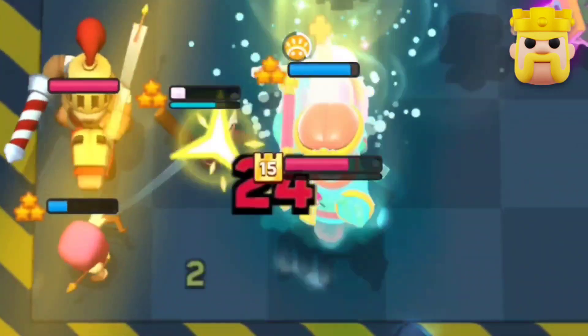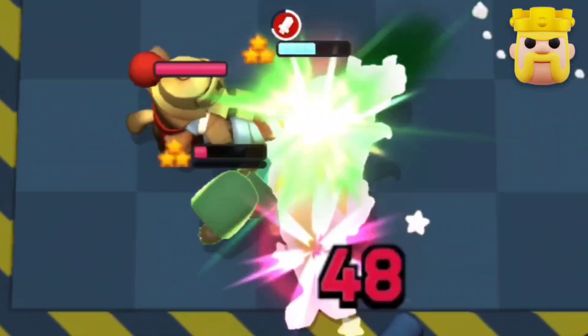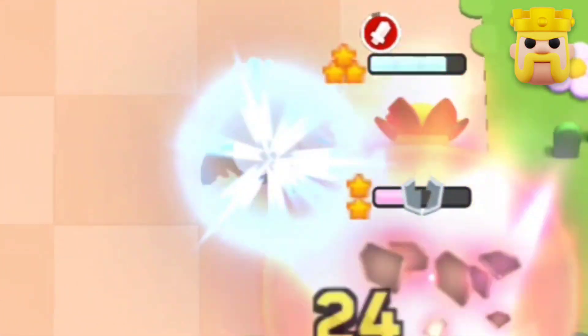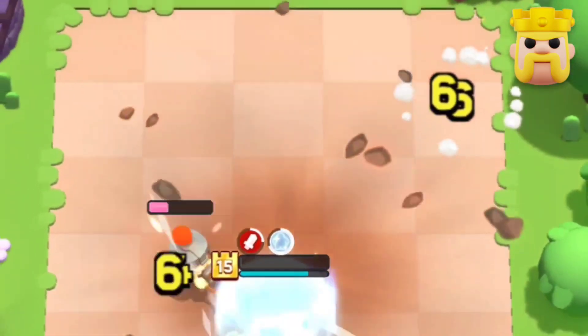The Pekka smashes the Bandit for 24 damage and when paired up with the Barbaron King it is 48 damage, which is straight up stupidity. Then we also have the Dart Goblin, again great against shielded targets but especially really good with the Barbaron King — he can get his damage to a whole another level and at this point your enemy just needs to quit the game.